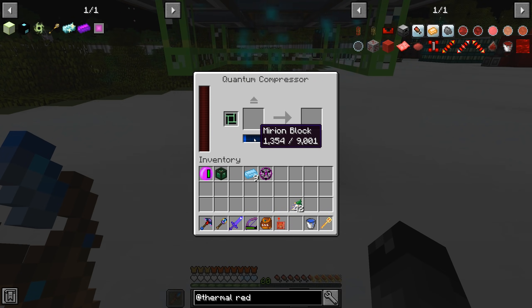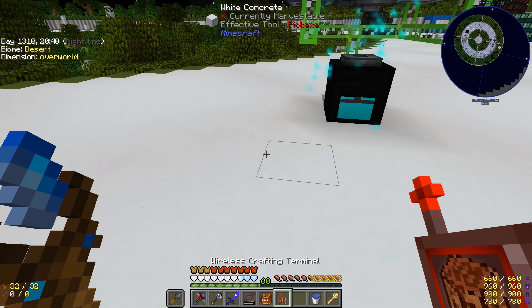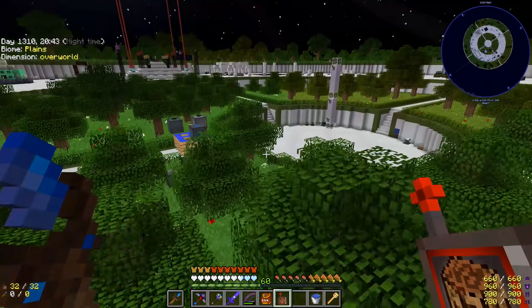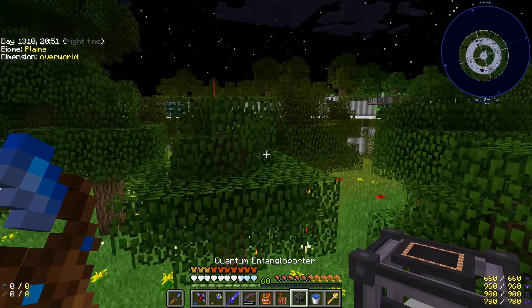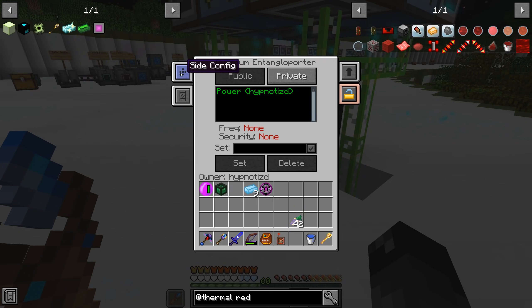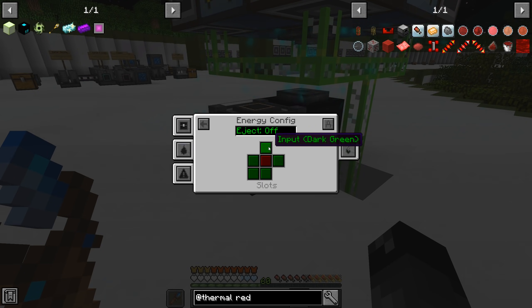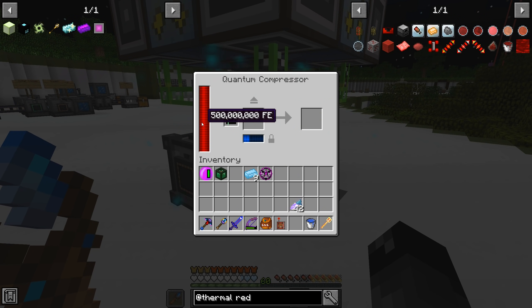We also need to give the compressor power, so let's grab a quantum entangulo porter and put it right next to this machine. We need to do the side config for energy — output, auto eject on — and set it to our channel. This should now have full power, which it does. Once this thing reaches 9,001 it'll start processing and making our singularity while collecting the amount needed for the next one.